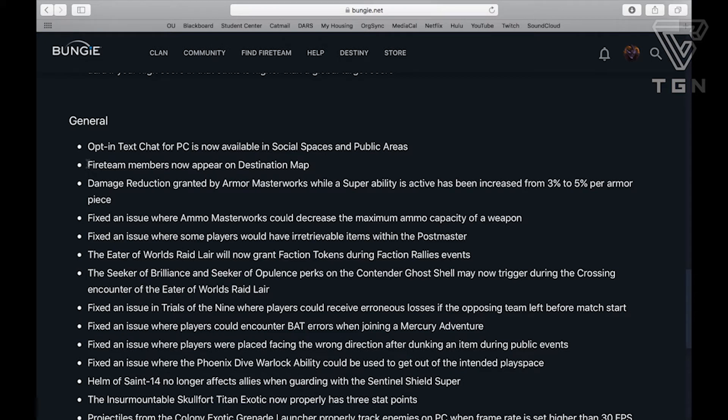Fireteam members now appear on the Destination Map, so if you're in a Fireteam, you'll be able to see basically where your teammates are in a certain area, which is really cool. Damage Reduction granted by Armor Masterworks while a Super Ability is active has been increased from 3% to 5% per armor piece, meaning you can now get up to 25% extra damage reduction while you're in your Super.